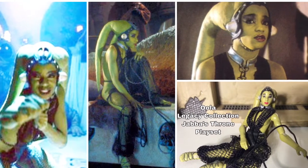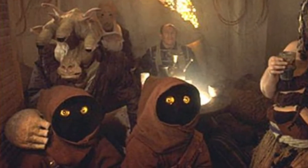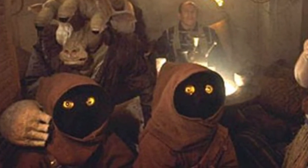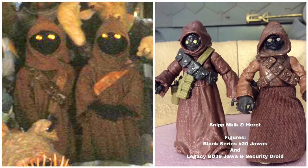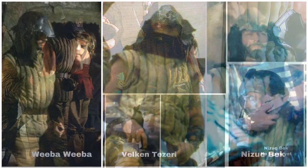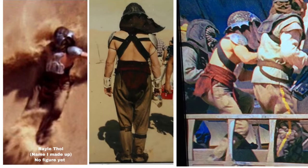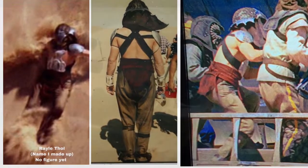Behind Jabba is a Jawa named Heret, joined by two other Jawas on the floor. For these Jawas I use the Black Series number 20 or the Legacy Builder Droid number 39, but none of the Jawas is perfectly designed to be the Jawas in Jabba's Palace. We see two characters talking behind Jabba — the one on the left is Nizak Beck, sometimes confused with Weeba Weeba, and the other is sometimes confused with Valk and Taziri but he's only seen on the sand skiff. The guy on the right I call Rayleigh Thole.